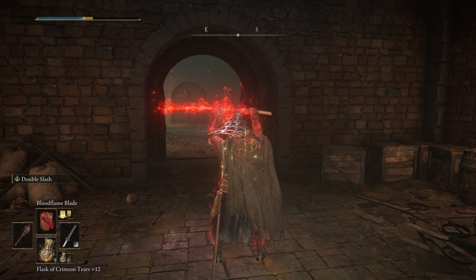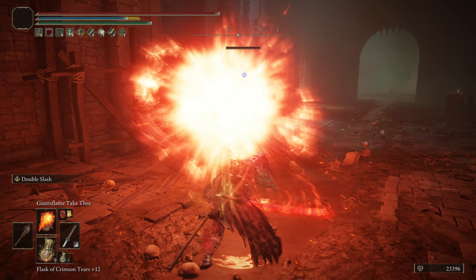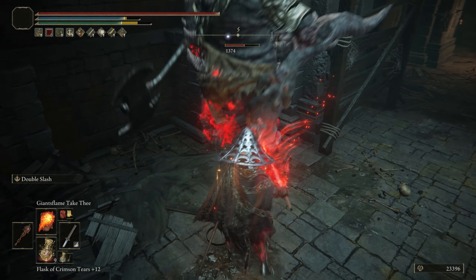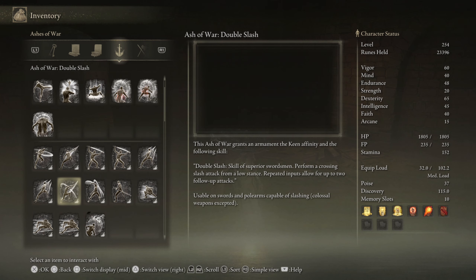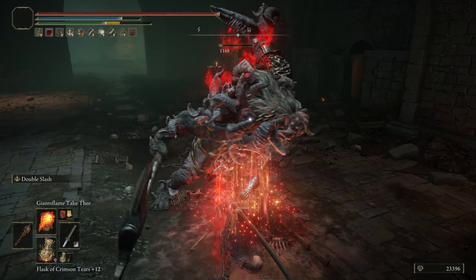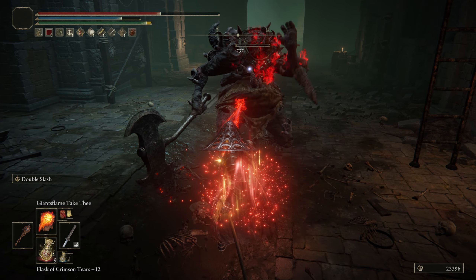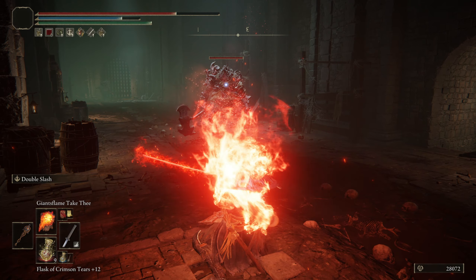The next Ash of War Katana build is pretty much as good as the first but slightly different, though it is a lot easier to get earlier on in the game. This time you are going to use the Ash of War called Double Slash. The Double Slash Ash of War allows you to launch a series of advancing slashes with the touch of a button, and with one more button input you can attack again, making it the ultimate consecutive attack ability. When you equip this Ash of War, use the Keen affinity which raises the Uchigatana's dex scaling up one letter grade for even more damage.